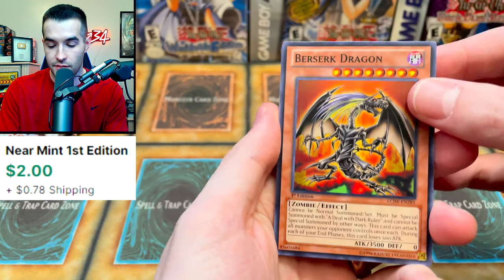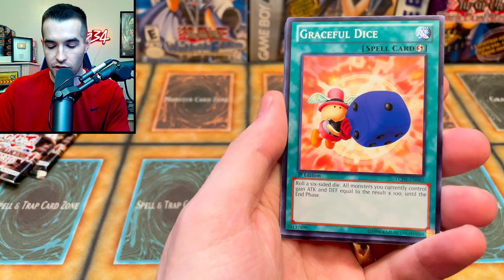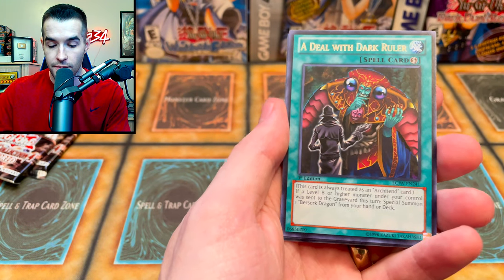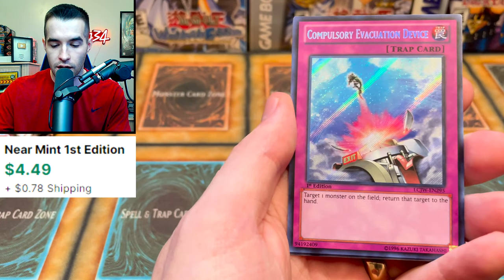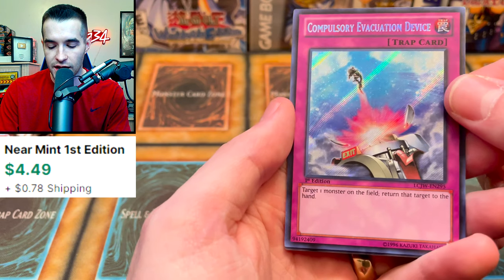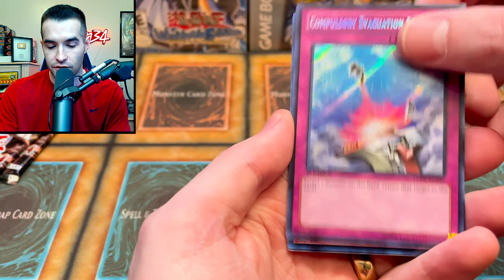Let's do two this time. Berserk Dragon. The Spare from the Dark. Fossil Excavation. The Graceful Dice. Joey Wheeler. We got a Deal with Dark Ruler. Another one of those. Imperial Iron Wall — this was in an OTS reprint, I think it was worth a couple bucks, so it's probably a good pull. A Compulsory Evacuation Device — these aren't huge money, but they're really nice for formats like Go format. And I guess does Edison use this? It's just a very nice Secret Rare.